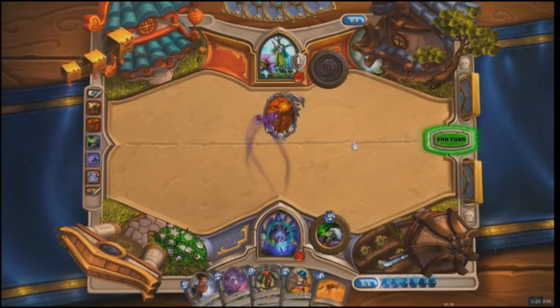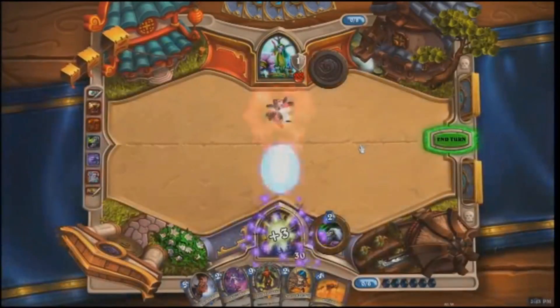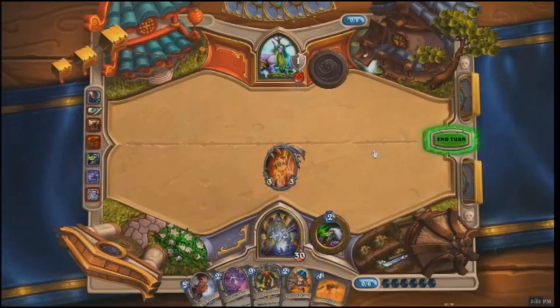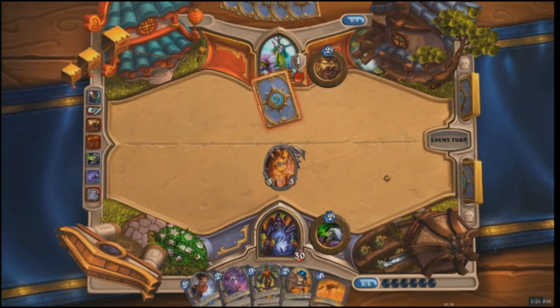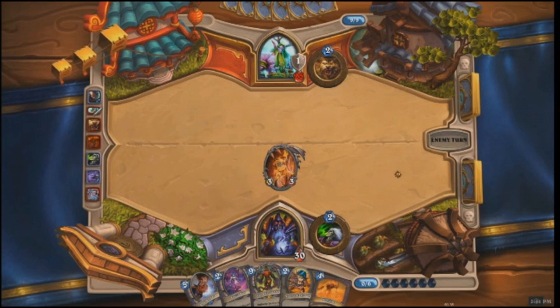The Warlock plays Siphon Soul, which just destroys a minion and rescues that gnome. Welcome back, Finkle! This looks a little better for the Warlock now — he's got a minion on the table and some cards. It's about the same number of cards, but he still has way less mana than the Druid.